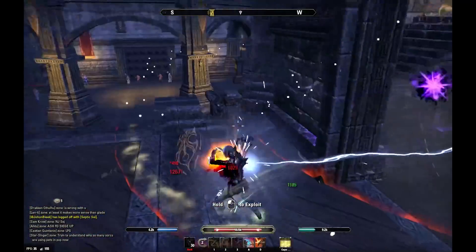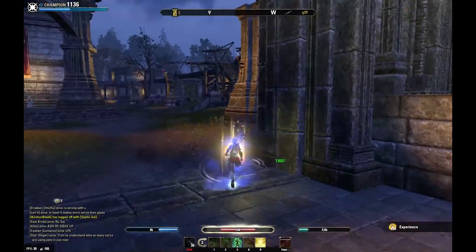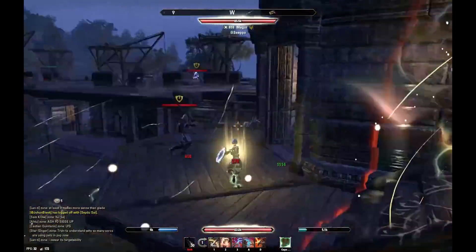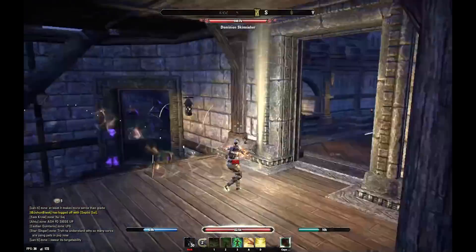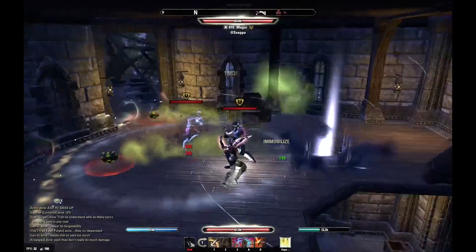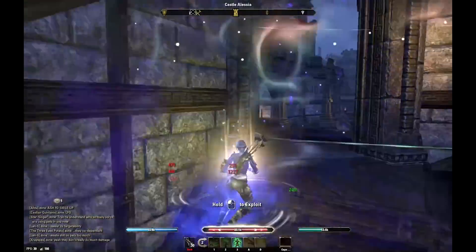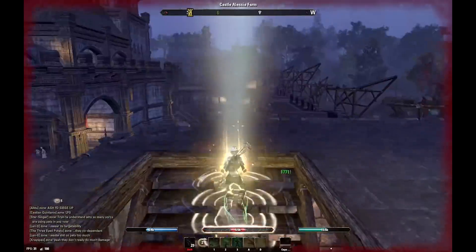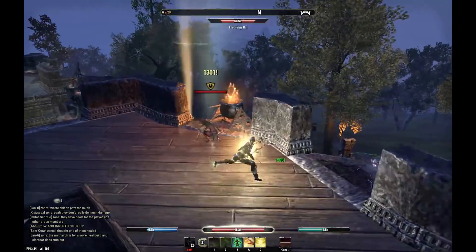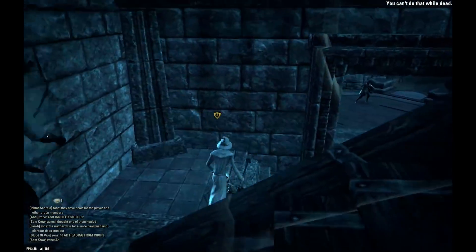Thank you guys so much for tuning in. I hope you enjoyed this video and the theme build — I really love doing theme builds. Not only did this one come together well, it was a lot of fun to play, different from the normal Stamplar and the meta Stamplar. It's just another approach at the Stamplar spec doing justice to the legendary Link. If you want to catch live gameplay you can find me on Twitch — link in the description. We feature community Top Five fights and community builds — send your content to ChristopherESO at hotmail.com. We're also sponsored by Wtfast, a VPN for gamers giving better ping to ESO, free to try for the first 14 days via the referral link in the description. They finally take us down — thank you guys and I hope to see you next time.